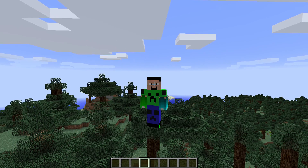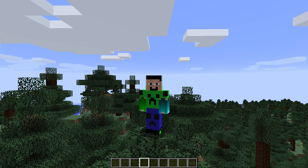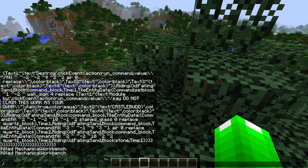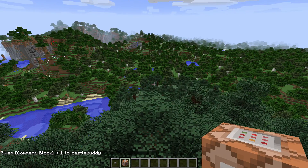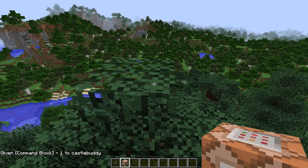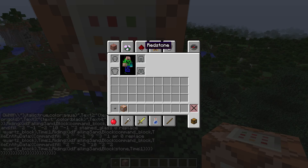Hey everyone, I'm Castlebody and today I'm going to be doing another one command block video. First, if you want to get yourself a command block you have to do slash g i tab space tab, space tab c o m m tab, enter. Sorry for the lag by the way. Anyway, you paste the command that will be in the comment section.